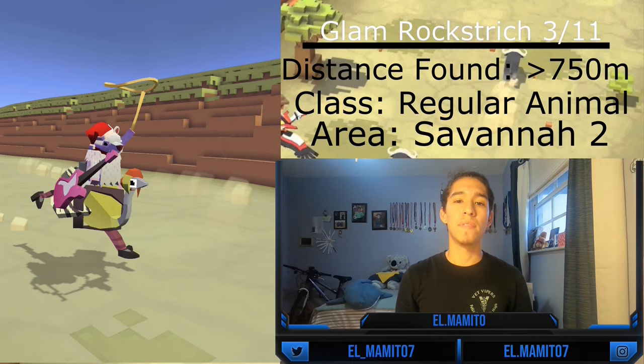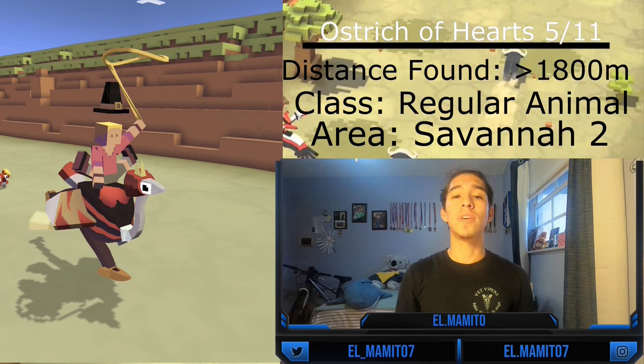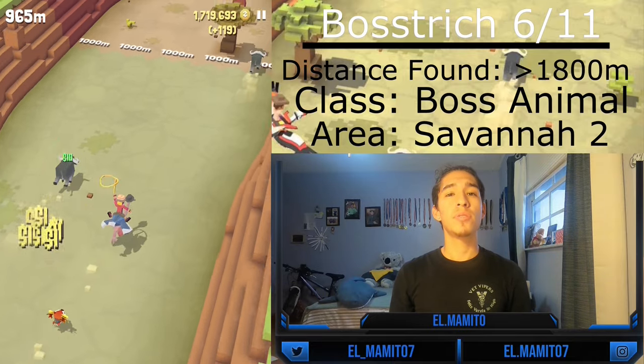The Ostrich Chevalier is the fourth ostrich and can be normally tamed and mated after 1,000 meters. The Ostrich of Hearts is the fifth ostrich and can be normally tamed and mated after 1,800 meters. The Boss Stretch is the sixth ostrich and is a boss animal, so before you tame it you have to complete a boss mission. If you want to mate it, it will only appear after 1,800 meters.